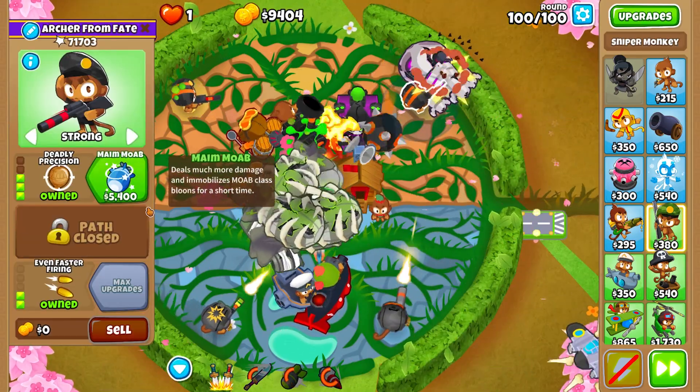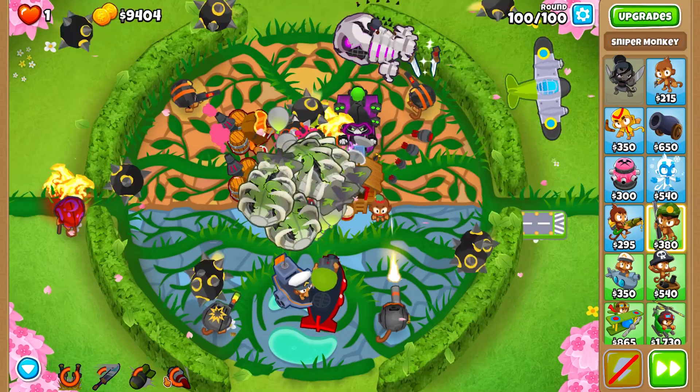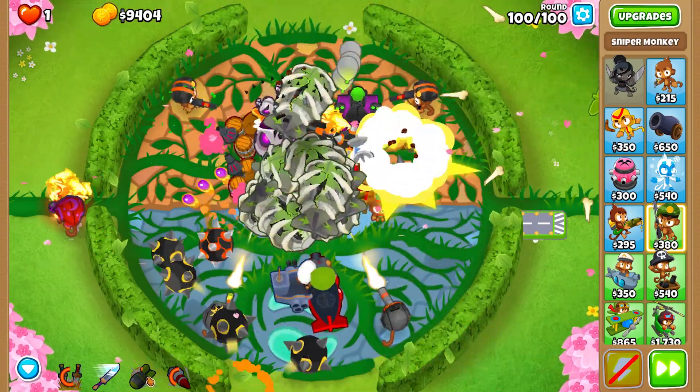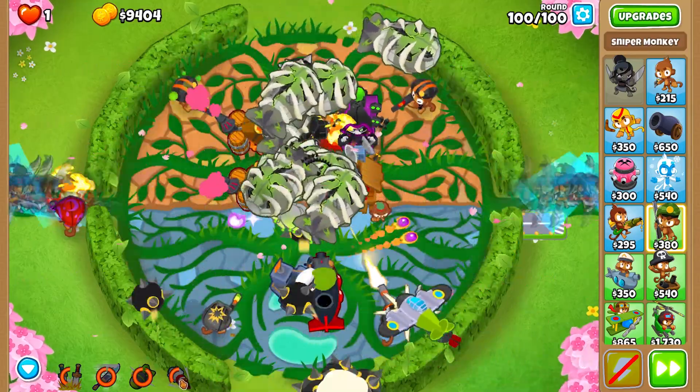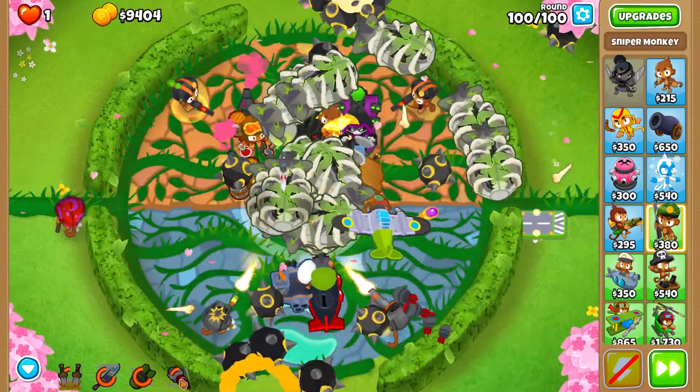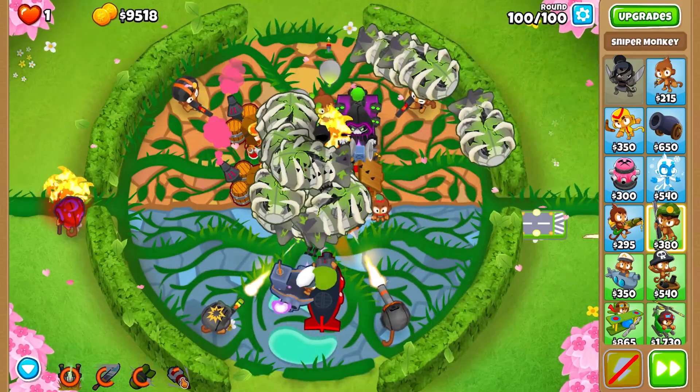For round 100, we upgrade to first strike capability. We blast it and use all the abilities we can — as simple as that. And we destroy this bad balloon.